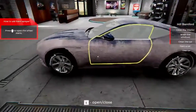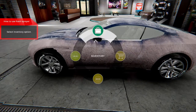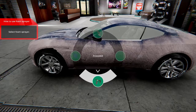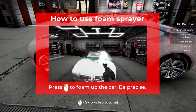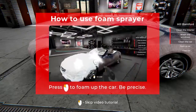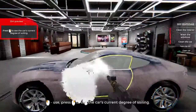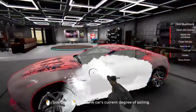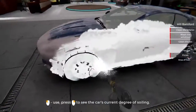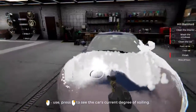Get to the car to start your work - press to open the wheel menu, inventory. Foamer - how to use the foam sprayer: left button, foam, be precise. We'll foam it up nicely. Hold left to see the current degree so we can see what it is. We'll be precise. We're foaming it up nicely - oh yeah, look at that.